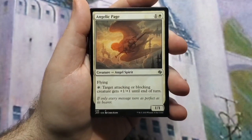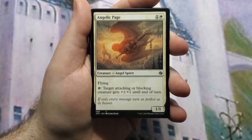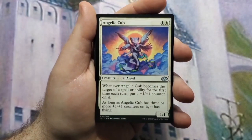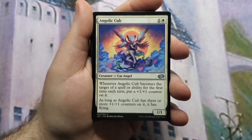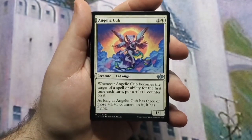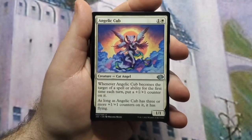Angelic Curator — two to cast, 1/1 with protection from artifacts and flying. Angelic Page — two to cast, 1/1 flyer that can give an attacking or blocking creature +1/+1, which synergizes well with a couple of cards here. Angelic Cub — one to cast, 1/1 that when it becomes the target of a spell or ability for the first time each turn you put a +1/+1 counter on it.